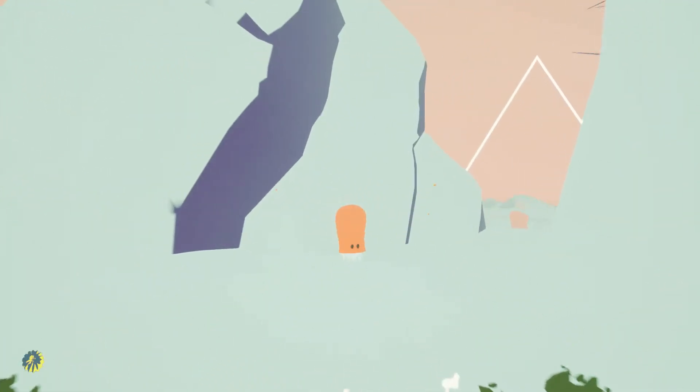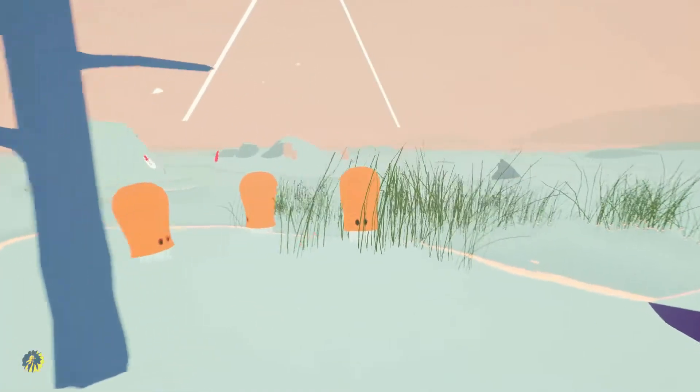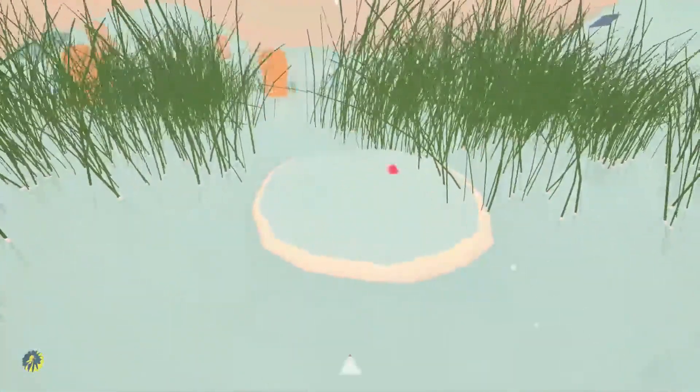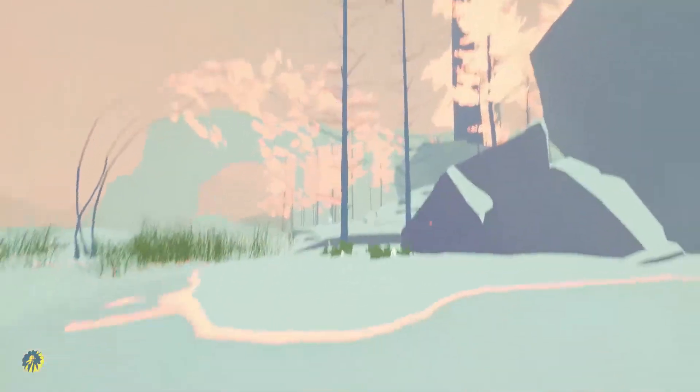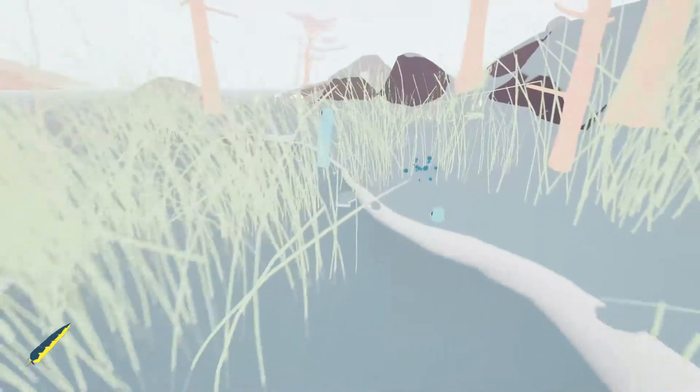Look at this one — this one's gigantic. It's a big boy. Whoa. What are those? Those are different kinds of trees or something. They're vines, or... I don't know what the heck to call those. What the heck was that? What are those things? Okay, we got a different shape now. Look at the bottom left corner of the screen — the shape just changed.